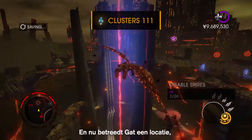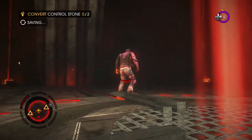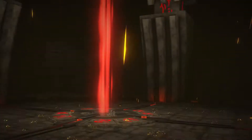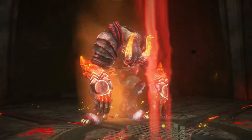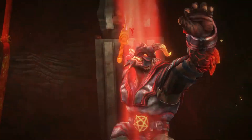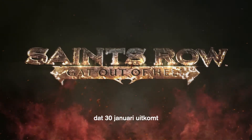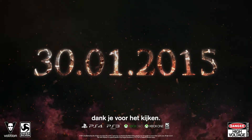And now Gat's going to hop into one of the marshalling grounds, which is protected by one of the Archdukes of Hell. And that's just a taste of Saints Row: Gat Out of Hell, available January 27th. Thanks for watching.